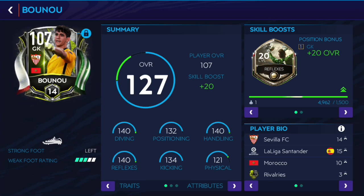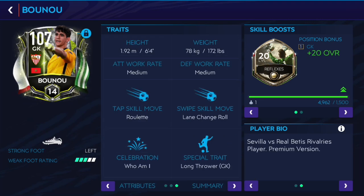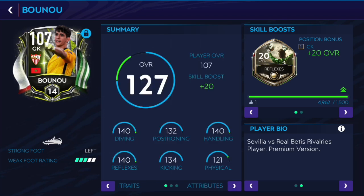Bono's card does look pretty good. 140 diving, handling and reflexes 132, positioning 134, skill boost on him — very, very nice stats. Obviously it's all about in-game gameplay with goalkeepers, but the stats do look pretty good. Let's see how well he plays in-game.